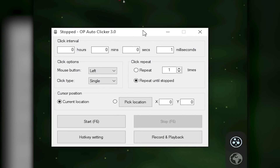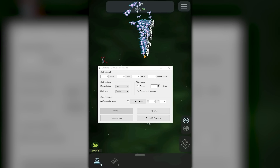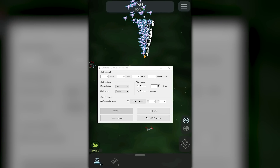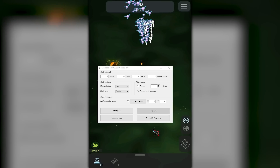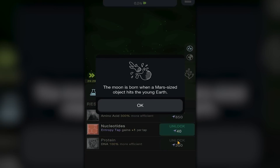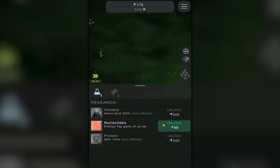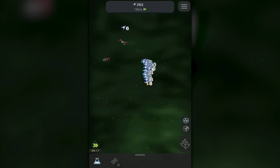I should just bust out the trusty rusty auto clicker and go for it — yes, we're just gonna full send it every one millisecond. That should give me a lot more nuclear points and I should be able to unlock the Moon. I don't know why I need to unlock the Moon, but a Mars-sized object hits the young Earth — oh, poor Earth.